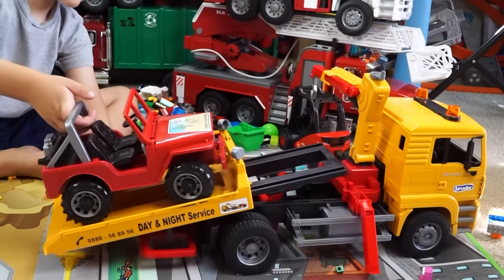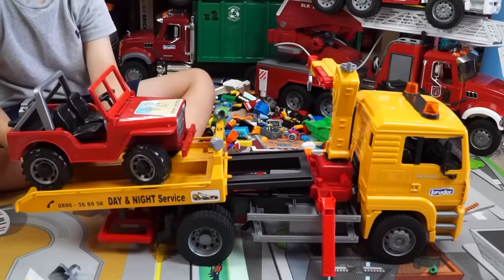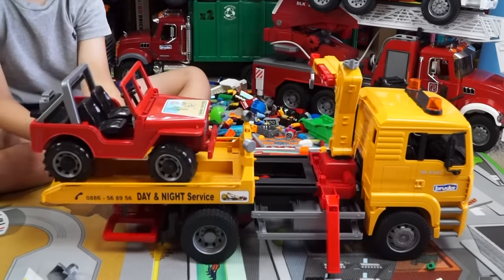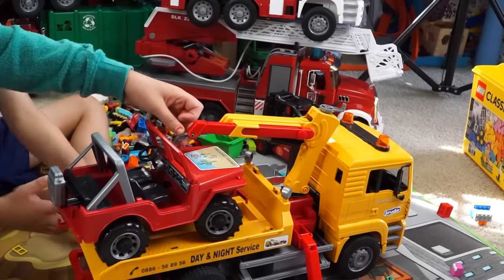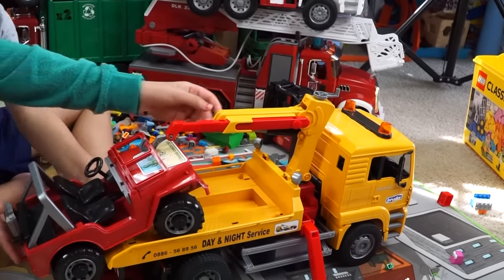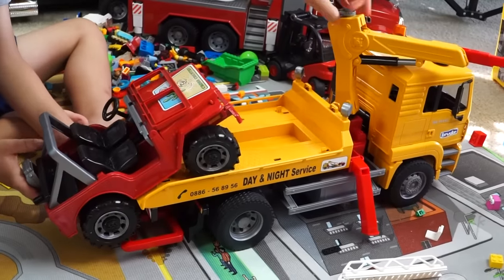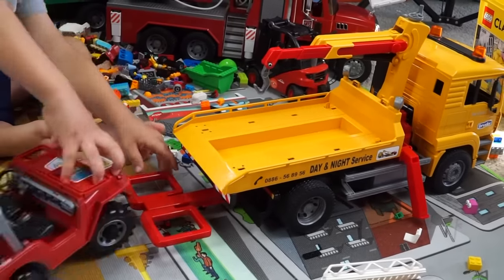And it's got a Jeep with it. Cool. Is there an arm on this tow truck? Yeah, it helps bring the car up so it can balance. Well, let's see it. I bet I can hook onto there. You've got it. Nice. And it's also a tow bar. There's a tow bar.